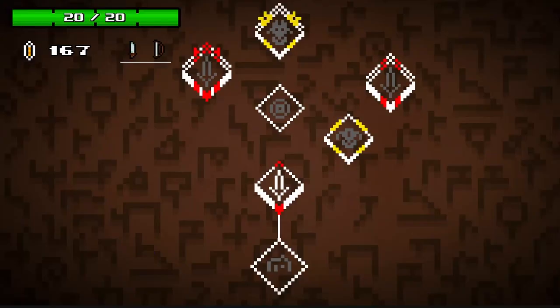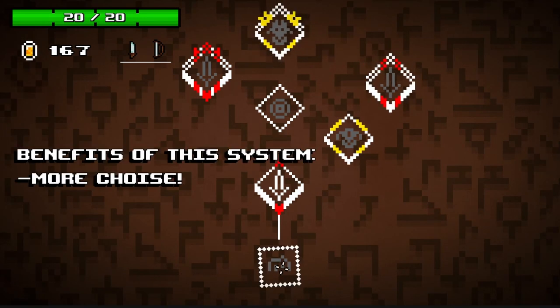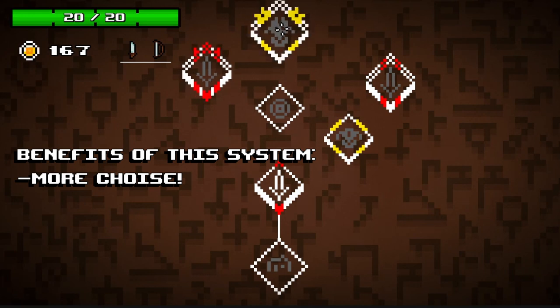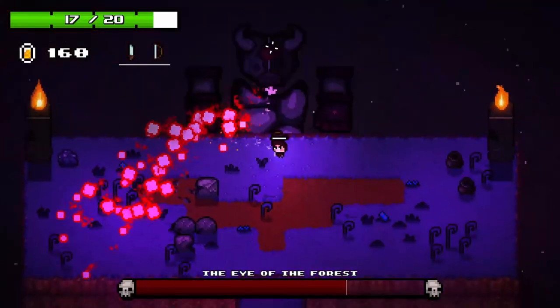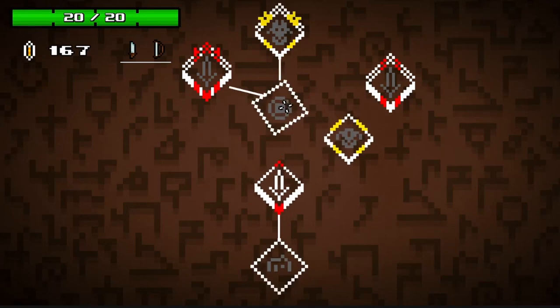The first thing I've added is this map screen. After every level there is a map, and it's basically there for one thing — to give the player more choice. You can now click on the map to choose which level you want to do next. So if you want to go straight to the boss you can, but if you want to take a longer path and collect more coins and loot, you also can.